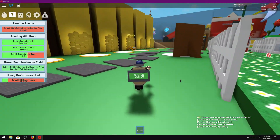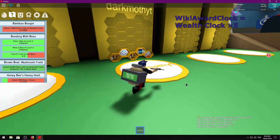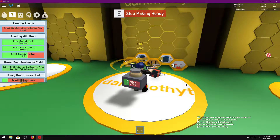The next one is WikiAwardClock — this will give you a times five boost for the Wealth Clock, activating tier five, which gives you a whole bunch of tickets. Then every hour you're playing the game you can go back to the Wealth Clock and get another bunch of tickets.